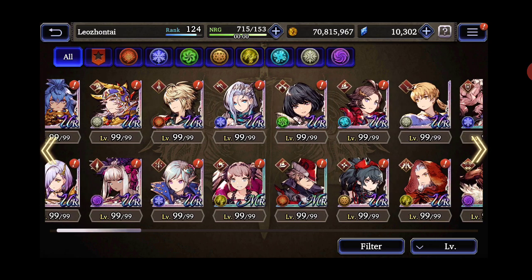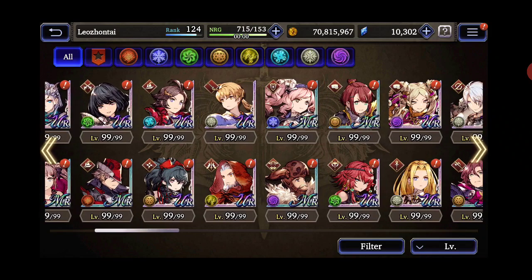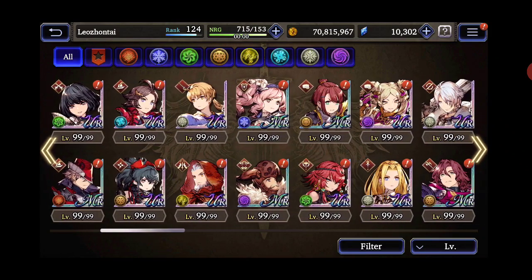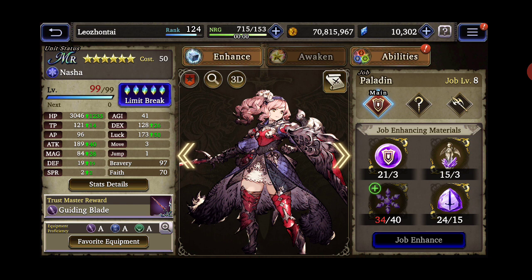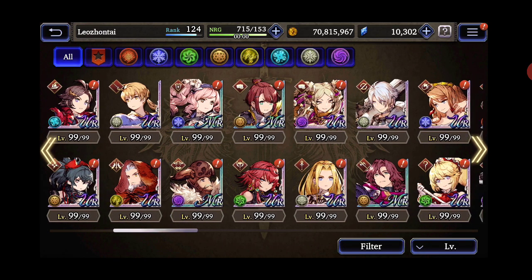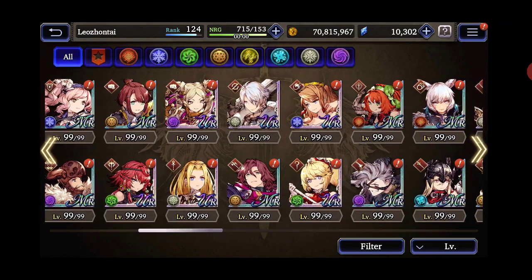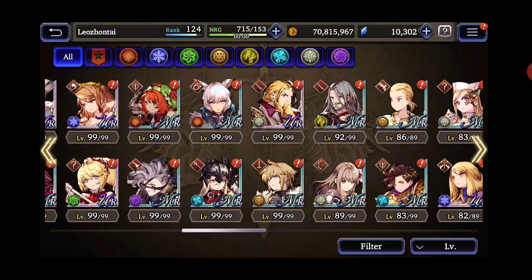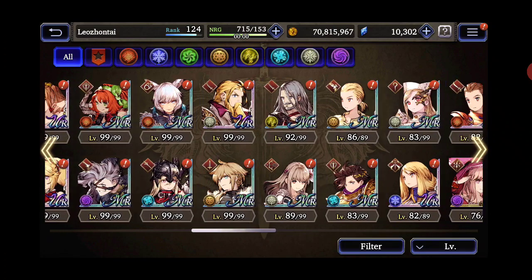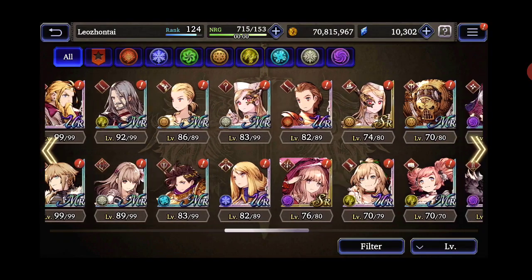I've been working on a lot of units. I'm going to slowly show you what I've been working on. I've been working on my ice tank Nasha — I think she's going to be useful in the future, so I've been slowly building her up, especially with her job levels. I'm running out of a lot of materials for that. I've been using a lot of Zia, doing a lot of renaissance leveling and esper leveling with my units, just grinding, leveling up, and trying out different characters, breaking them in and awakening them.